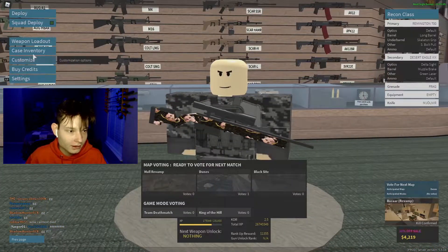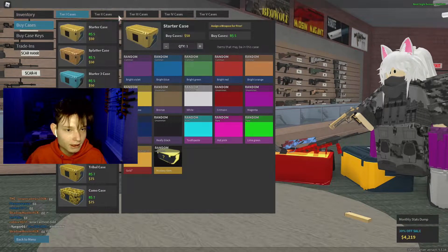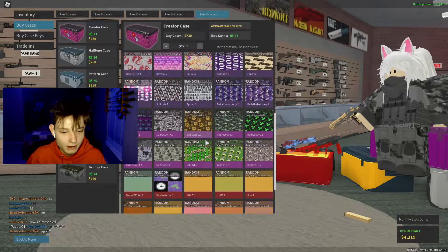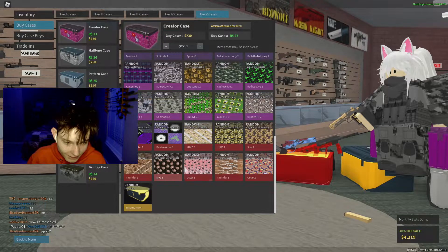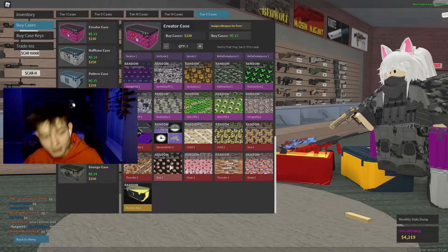You can actually find it in the content creators case if you go to case inventory or just buy cases. I think I've already used up all of mine. We have the content creators case up here, and for some reason they made my skin very rare, which means it's too hard to get. I only got my skin on one gun — that's my Remington 700, which is the sniper I'm using the most at the moment. So I'm super happy about getting it on the R700.